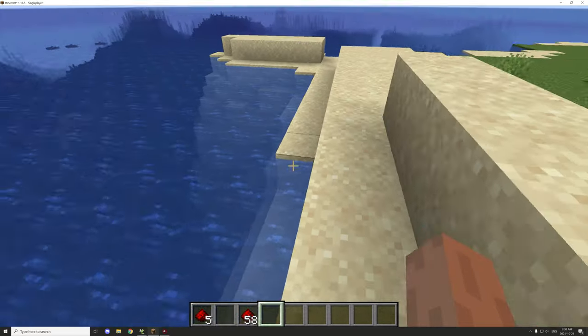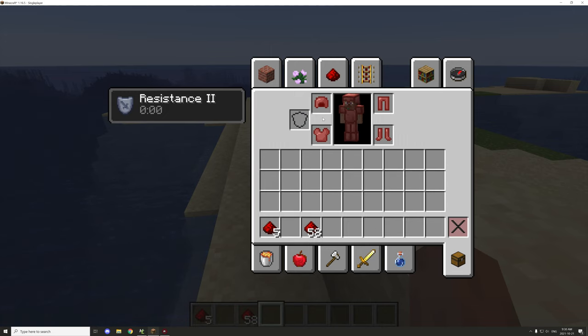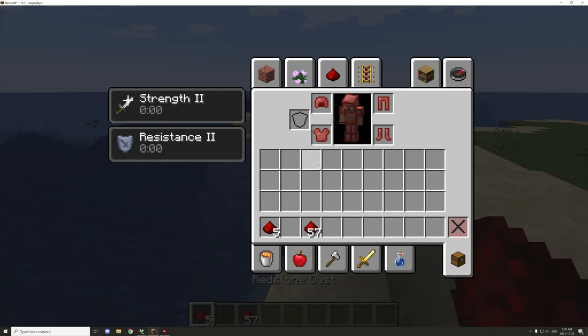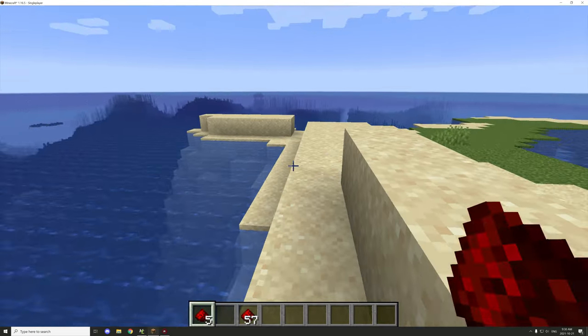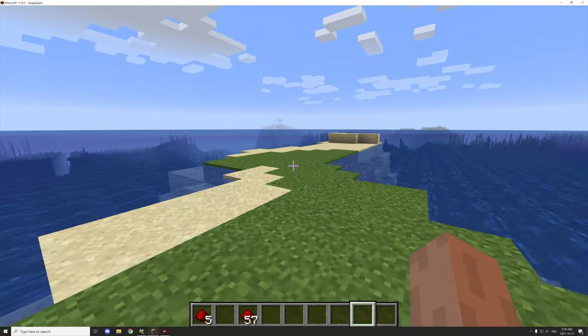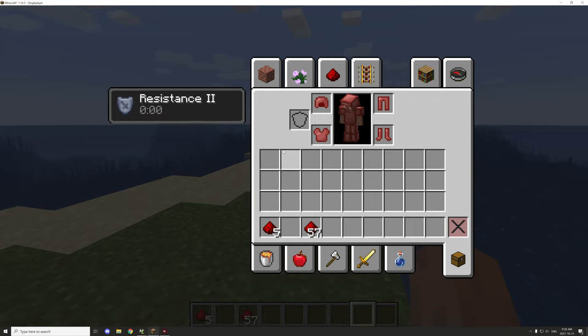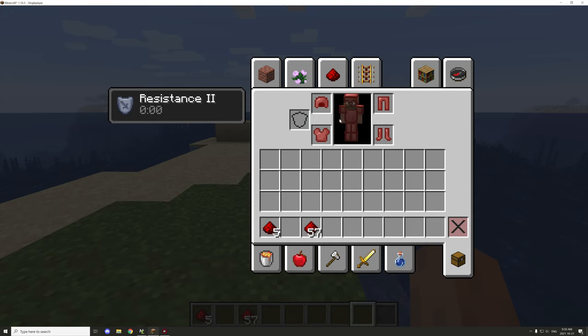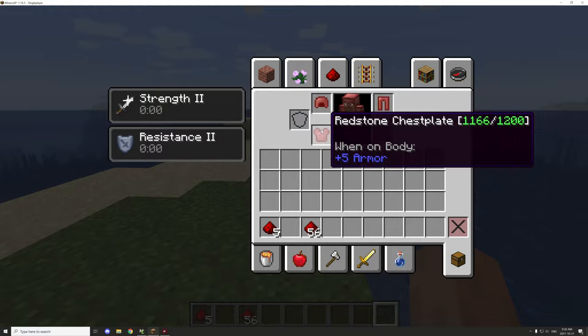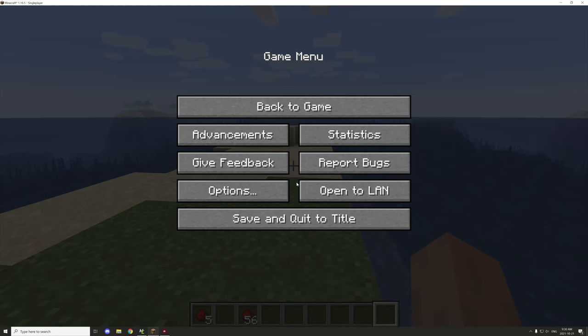It's a pretty simple and straightforward system. You just right-click with the item and it recharges everything. You can get a little boost — some strength and resistance — for a boss fight or similar. That's basically how it's all set up, so let's go into MCreator and take a look at the actual code.